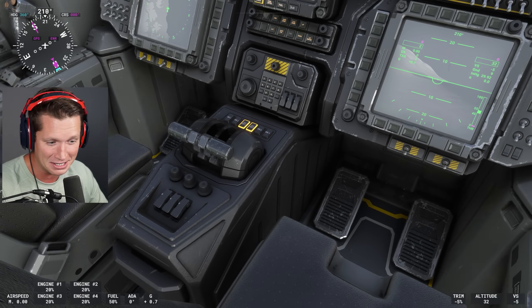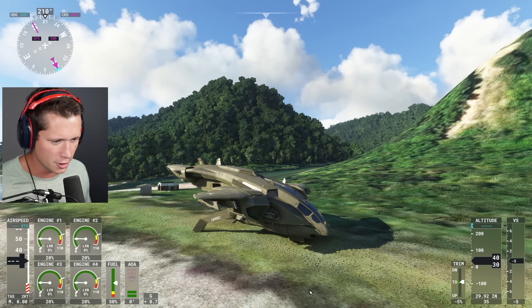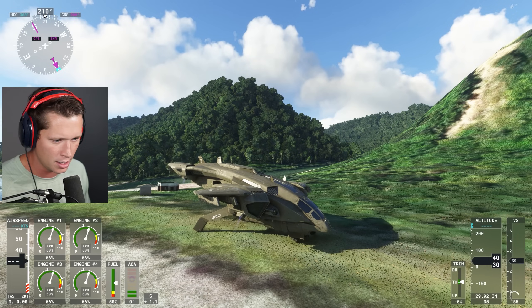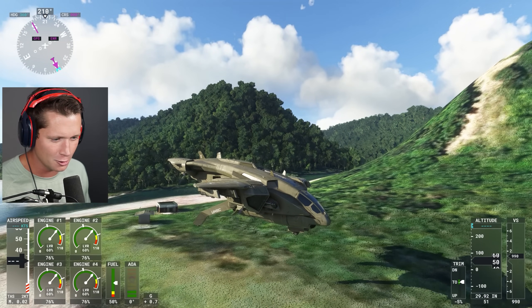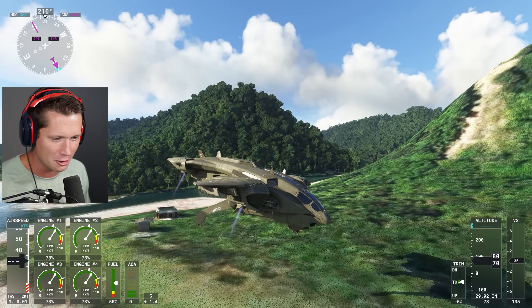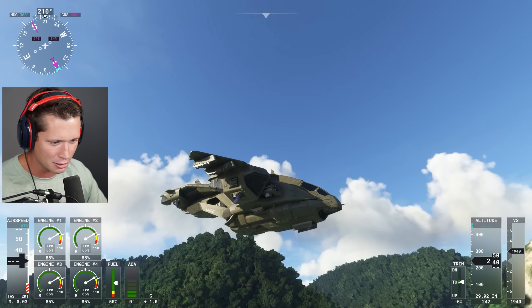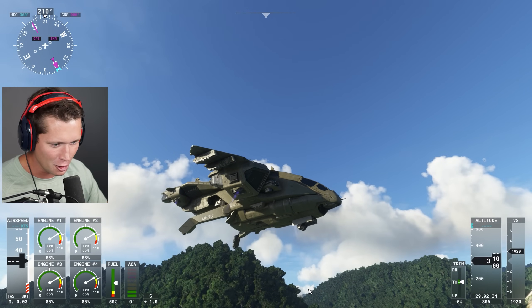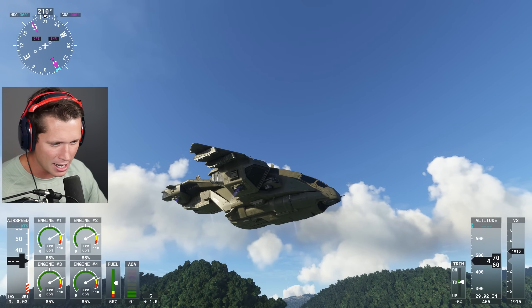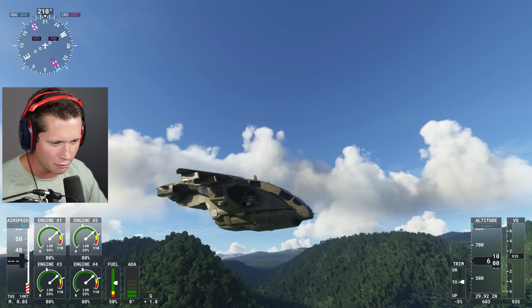I'm excited to check this out. Let's go ahead and get it started. We're going to increase our power to the engines just a little bit. We are in hover mode, so if we decrease we're going to start falling back to earth, and if we increase that's how you take off. Now we can retract our landing gear, which is pretty sweet. We've got one wheel in the front and then two arms in the back. When we press X, it goes into plane mode; press it again and it goes back to hover mode.